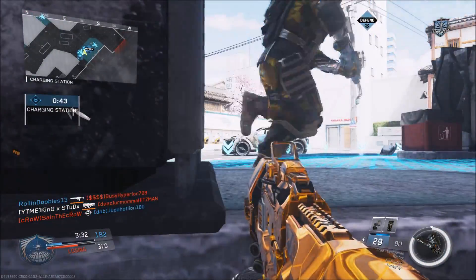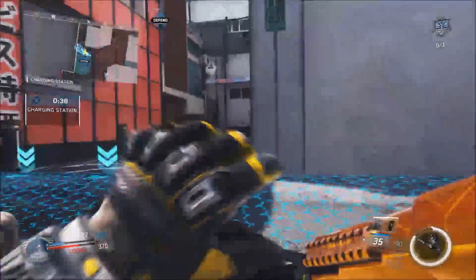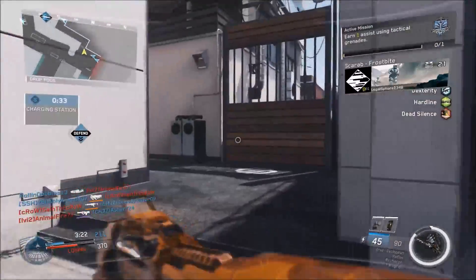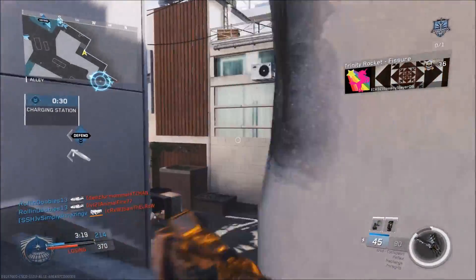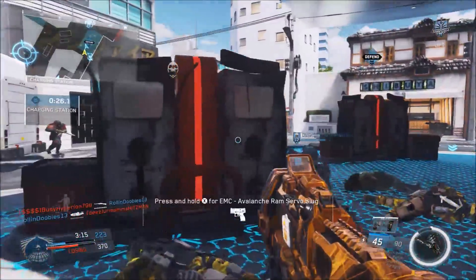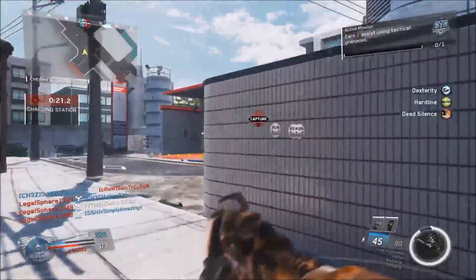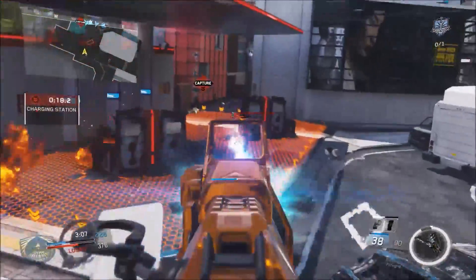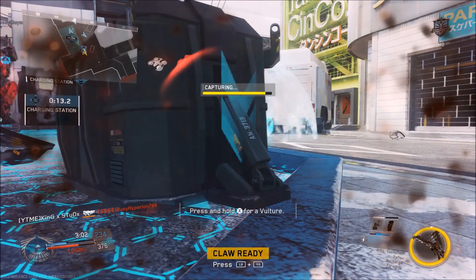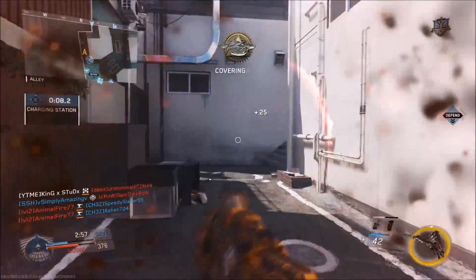On Infinite Warfare, we have a brand new game mode called Prototype Drop Zone. Drop Zone is where you hold the drop zone to earn points, and you get care packages — but now with the prototype drone packages, since we have the Prototype Lab for scorestreaks, we can get scorestreak variants. As you'll see, I end up getting what I'm pretty sure is the epic version — it was a Vulture, which is pretty cool.